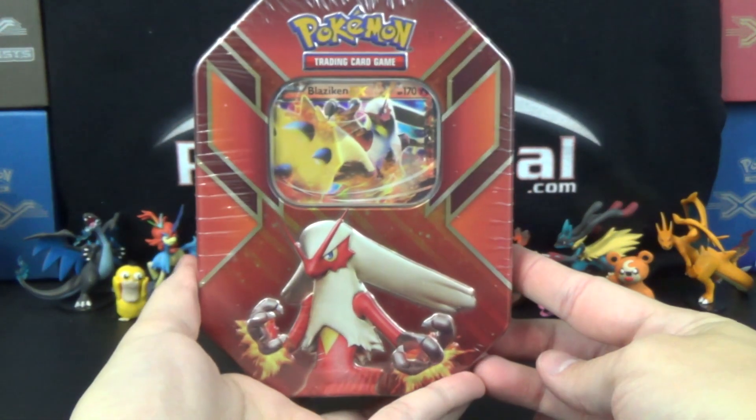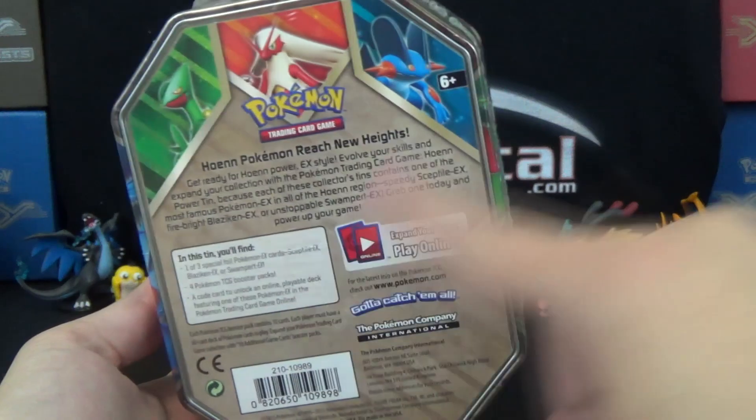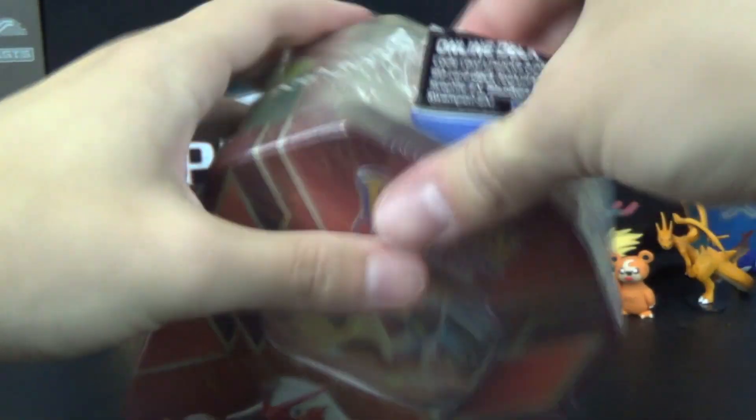Today we have a Blaziken EX tin we'll open up for you guys. I don't remember what sets are in here, but we'll see in a second. You can also find a Sceptile or Swampert tin from the same wave. And just like the Kyogre and Groudon tins, this wave has some very thick plastic for the tins.